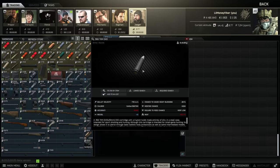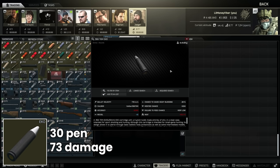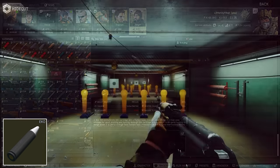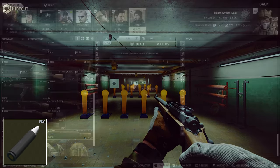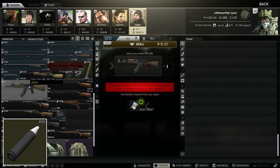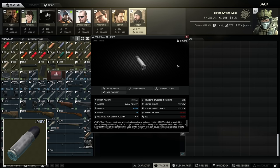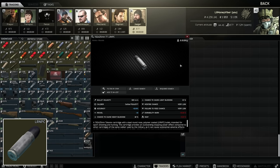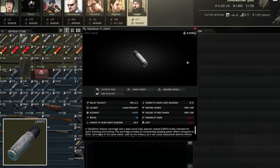Jaeger also stocks the 366 TKM EKO round which is actually really quite good early on with 73 damage and 30 pen. It does only go in the VPO-209 and the 215 so you're very limited on actual guns, but you can buy some of these early too and it performs quite well compared to the other cartridges available. The final cartridge to mention on Jaeger 1 is the TT LRN PC which is again for the PPSH and is very similar to the AKBS. It has minus 10 recoil rather than minus 15 but does a little bit more damage — I prefer this for leg meta but it's really up to you.